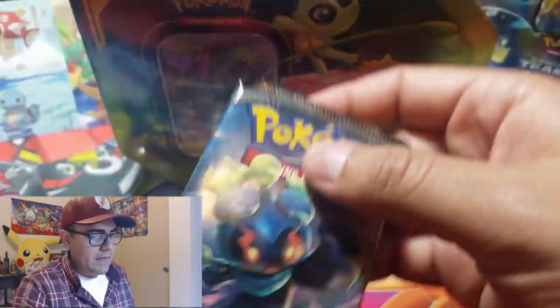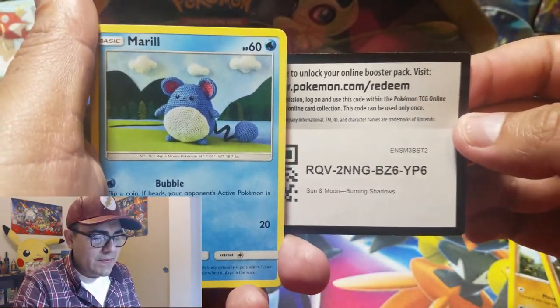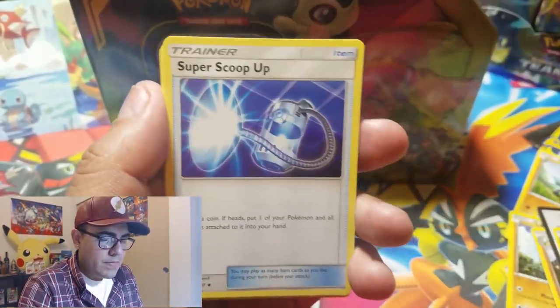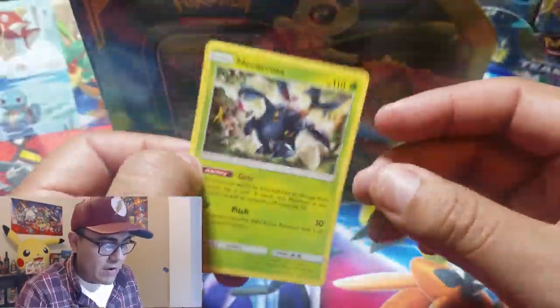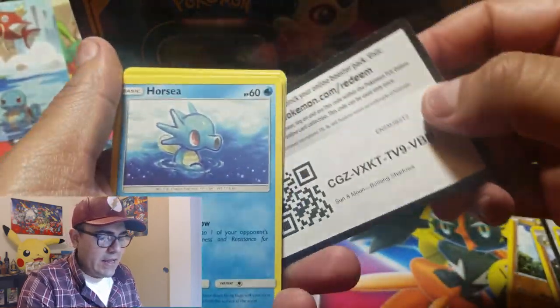Last Fates Collide pack from the tins done. Moving on to Burning Shadows — still on the hunt for a big pull. Opening this pack: Water Semipour, Super Scoop Up, Seviper, Mero, Hoot-Hoot, Rhyhorn, Roserade, Tangela, Rotom Dex, and Heracross as our rare. Four packs in and no outstanding tools in my opinion.